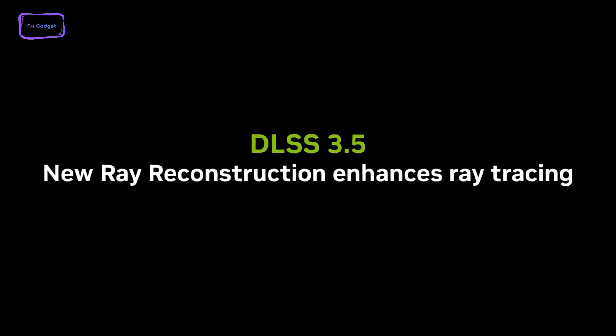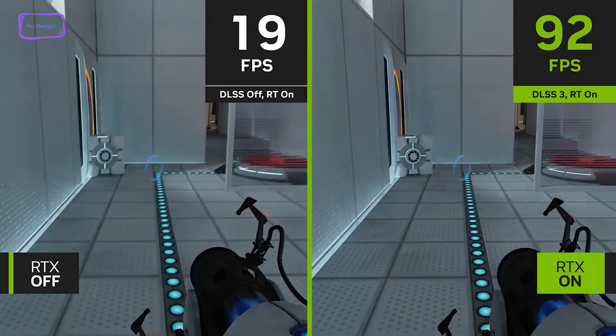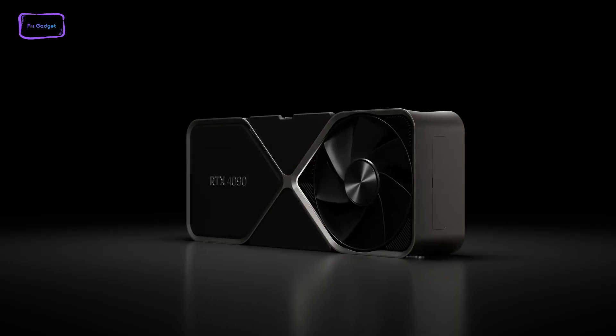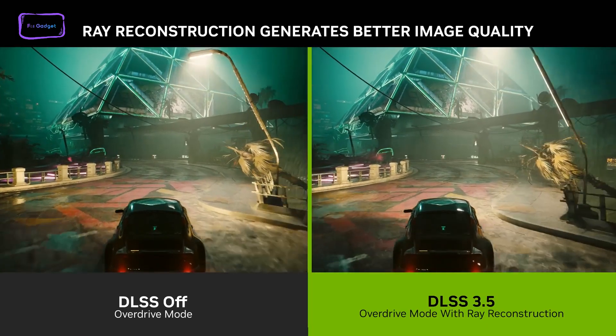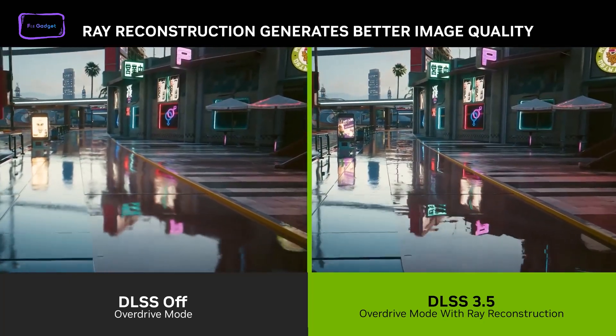Nvidia has just announced its next iteration of the DLSS technology — DLSS 3.5 — which utilizes artificial intelligence for better ray tracing and better frames per second. While DLSS 3.0 was exclusive to the 40-series RTX, DLSS 3.5 will be compatible with all RTX GPUs. So how does that even work? Let's find out.